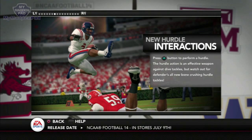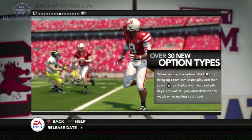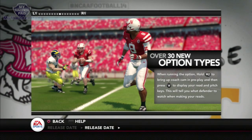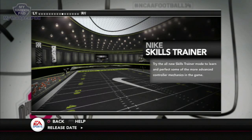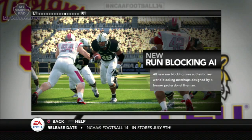New hurdle interactions are no joke in Madden NFL 25, so I need to test those out in NCAA Football 14. There are over 30 new option types, and what I like is they teach you how to run the option — including the shovel, where you can shovel to the inside or keep it with the quarterback and pitch to the outside. The Nike Skills Trainer is where you'll learn all the new moves, hot routes, combo moves, and even how to Ball Hawk. It's very in-depth and you can unlock stuff if you perform well.